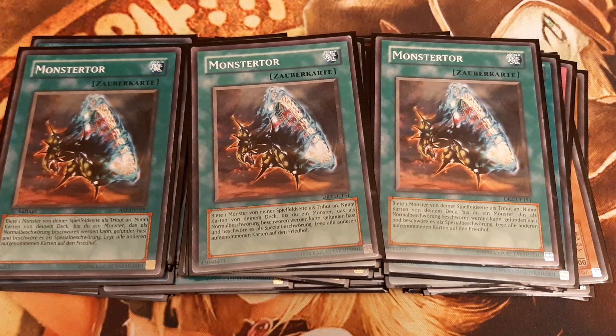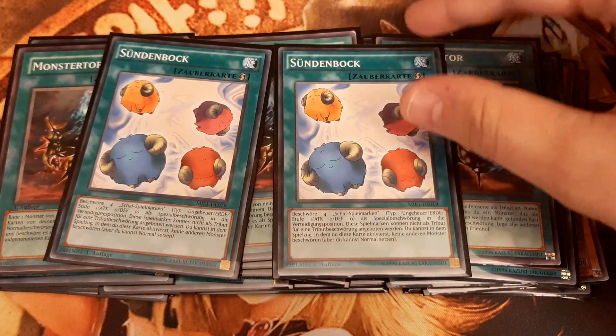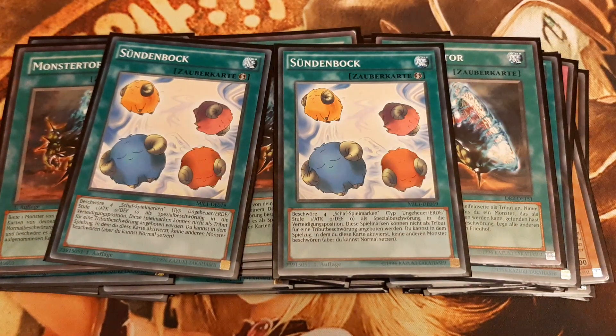Monster Gate is the main reason why, aside from the three boss monsters, we play so few monsters in this deck, because this increases the chance to summon any of the boss monsters straight from the deck. For Monster Gate targets, apart from the Nimble Momongas, I picked two copies of Scapegoat. Scapegoat tokens are also convenient fodder for Tribute Doll, as Tribute Doll special summons the level 7 monsters, so Scapegoat tokens are not used for tribute summon.